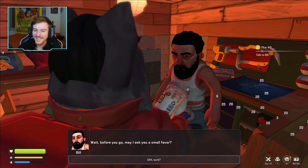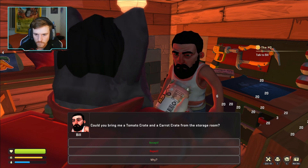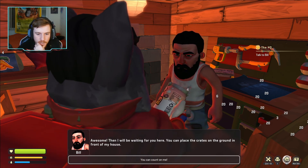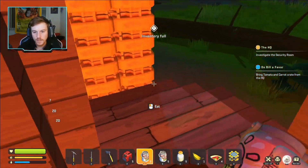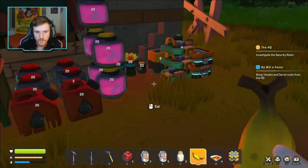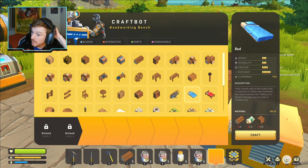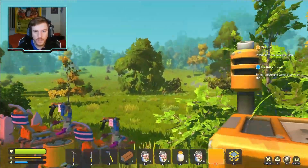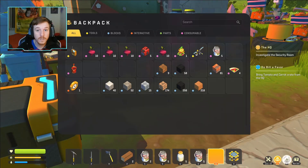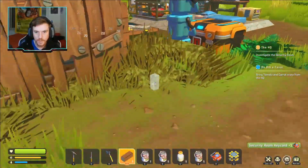You know who's going to the vents? This guy. Bill asks a small favor before I go: bring him a tomato crate and a carrot crate from the storage room. I can place the crates on the ground in front of his house. I also made a bed — not too expensive, just 10 cotton and some wood. Alright, I'm going to head back to headquarters. I've got the key card — oh no, I never picked it up! Please tell me it didn't despawn. Good, I forgot to pick it up.